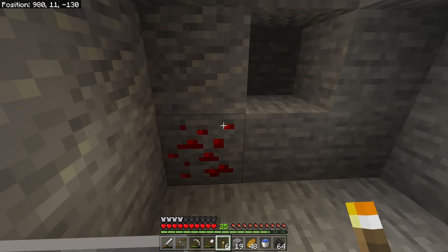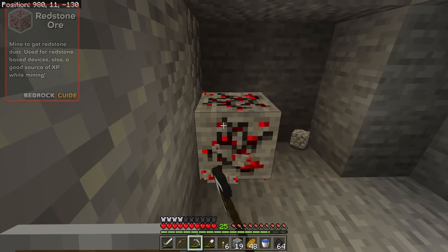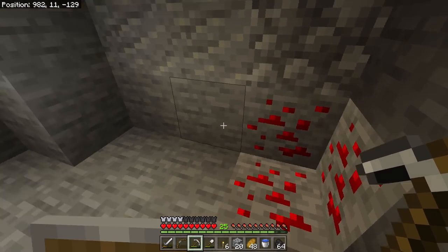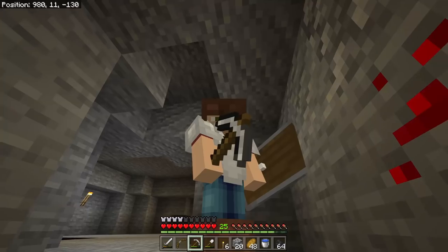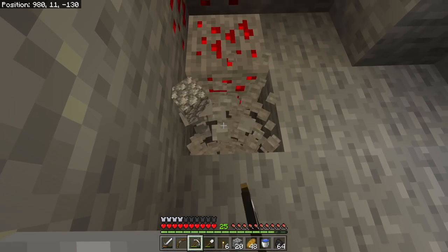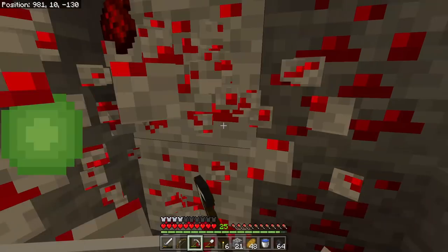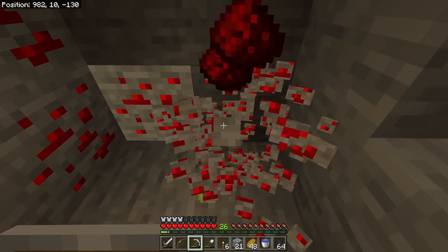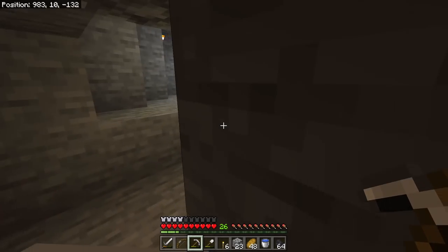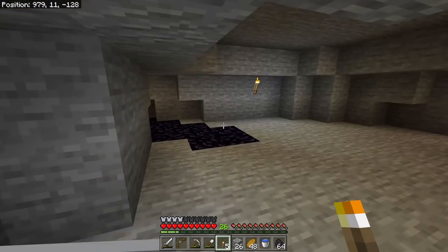We found redstone ore! Redstone can be found between levels 0 and 15 in all biomes and is useful for many redstone contraptions. You need an iron pickaxe to mine it. Pro tip: don't just mine redstone immediately — mine around it first to check for lava underneath or behind it. This is especially important with diamonds, which we'll cover in a dedicated episode.